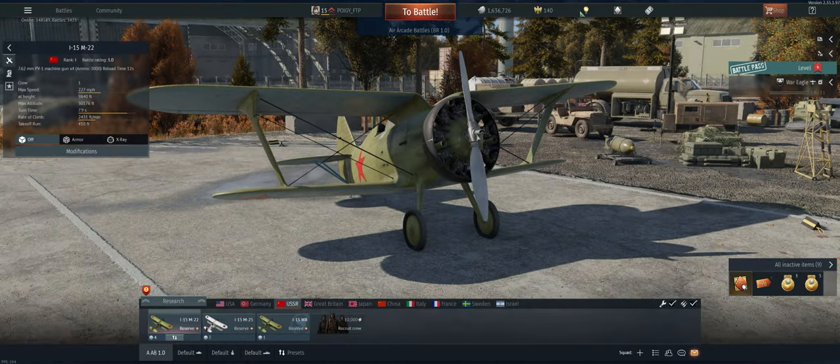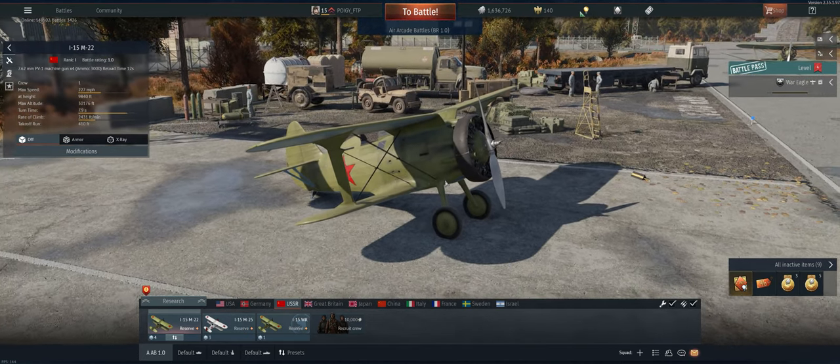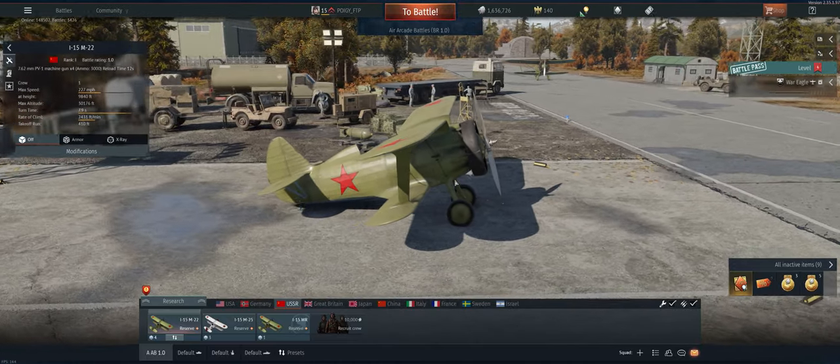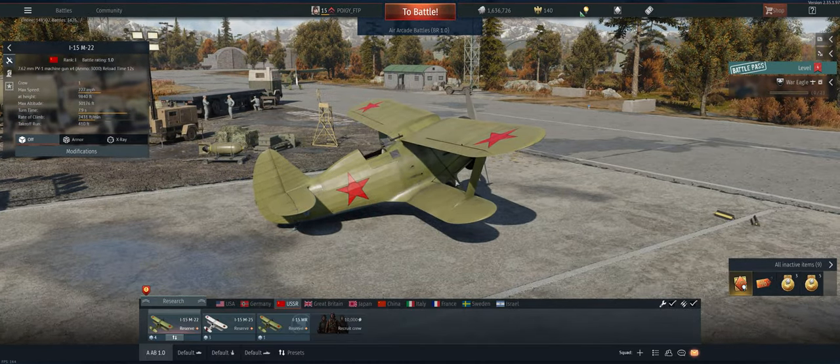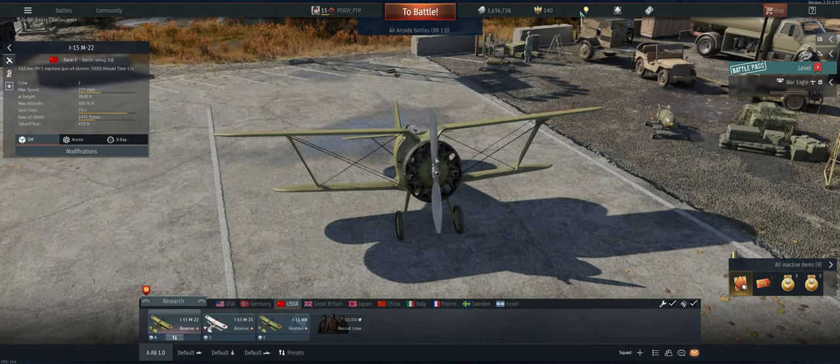Hey guys, welcome back to the channel, Poigie here getting ready to take out the USSR reserve I-15 M-22 in air arcade. These little I-15s are the best reserve fighters in the game by far — they can out-climb everything, they're faster, they hold energy better, they can out-turn everything, and they've got four guns on the front, so it's pretty devastating at 1.0.